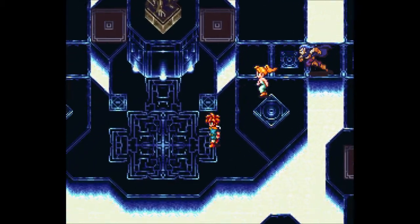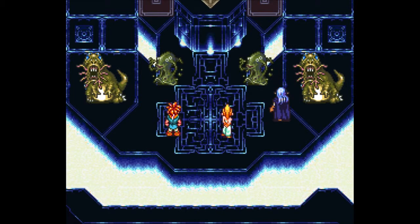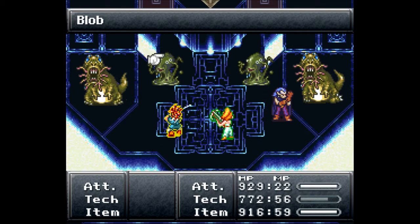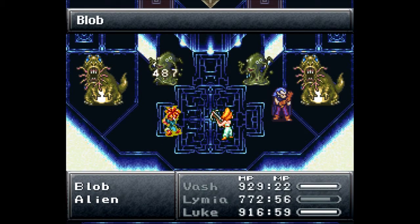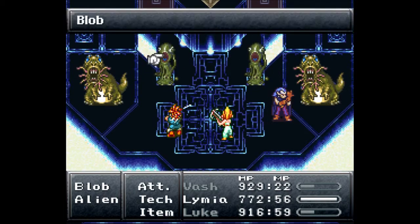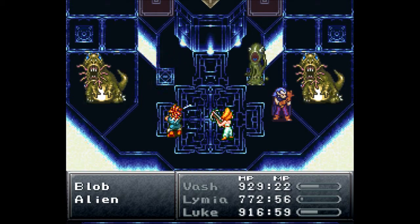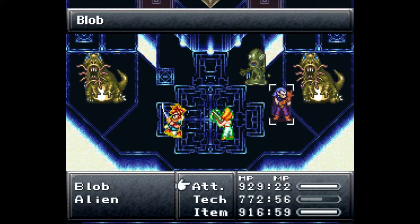There are so many dead ends in this place, I swear. We have all kinds of new enemies — mutations to fight this time. We're up against blobs and aliens, of course! What else would they call them? I assume these are blobs — they both look like blobs, they both look like aliens. He hurt himself — what the heck?